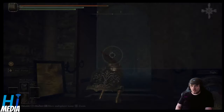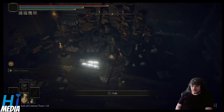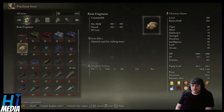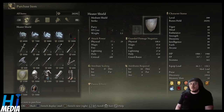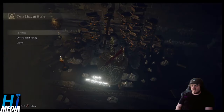All you have to do is come to the Round Table Hold once you unlock that — as shown in a previous video — and then go up to the Twin Maiden Husks. You can purchase this dagger, along with a myriad of other weapons, for 400 runes. It comes with Quick Step and a few other things.